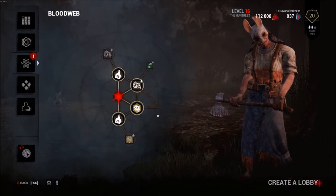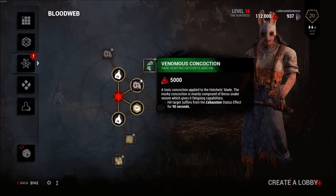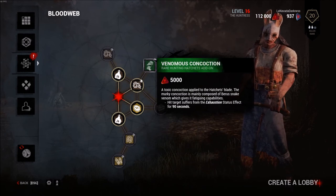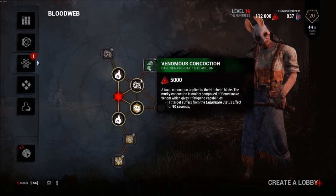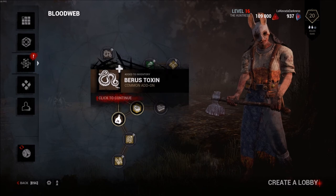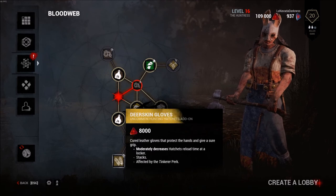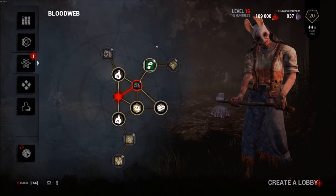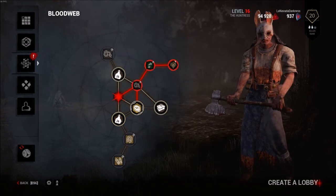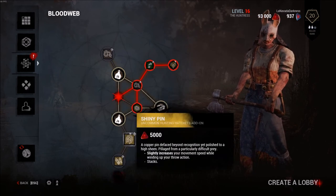So now the entity should - Hex: Thrill of the Hunt - I don't really care about that. Venomous concoction - a toxic concoction applied to the hatchet's blade. The murky concoction is mainly composed of Burris snake venom which gives it a fatigue capability. Hit target suffers from exhaustion status for 90 seconds. Deer skin gloves - cured leather gloves that protect the hand and give sure grip. Moderately decreases the hatchet's reload time at lockers. Going to grab that shiny pin.